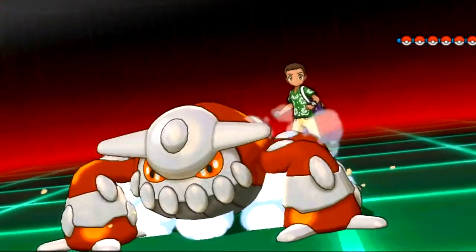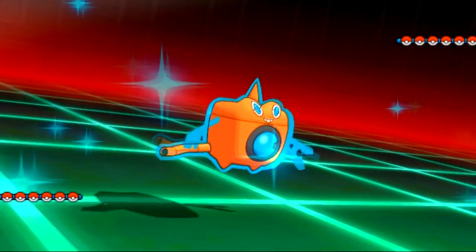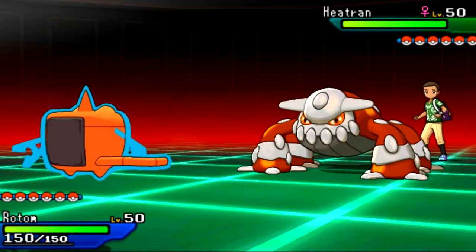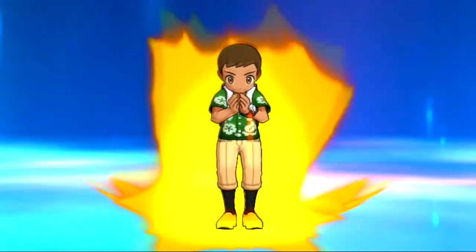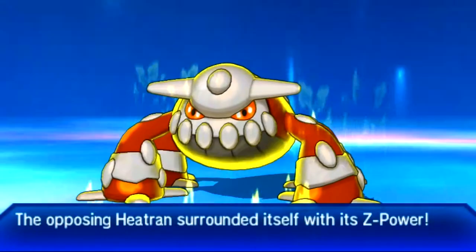He's going to lead off with Heatran as I lead off my Rotom. Great lead, because I knew he would probably lead off with this thing or the Landorus, so I've got this in the bag. If he wants to set up Stealth Rocks and die, that's great. But unfortunately it looks like I'm going to die, because he has the Bloom Doom Heatran.